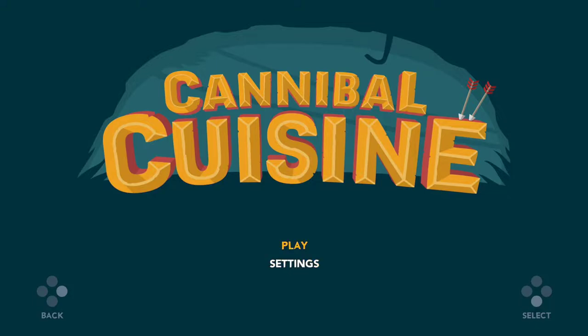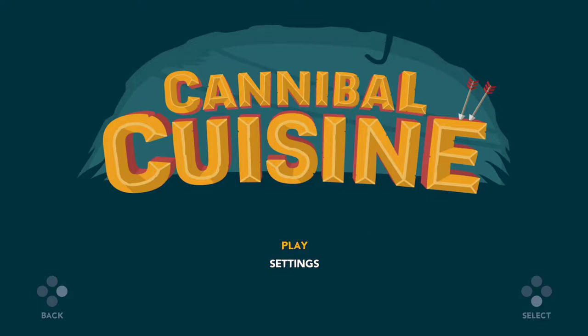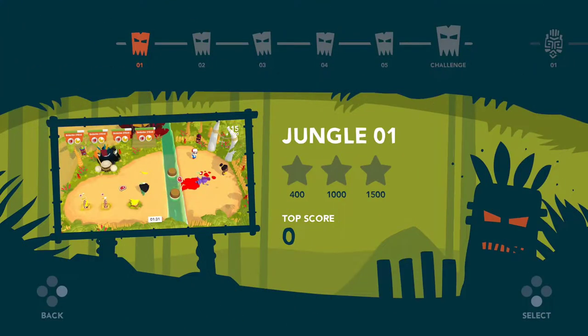We're going to check it out together from the very top. In the settings page there are a couple of different languages to choose from and also sound and music settings. While this game is multiplayer focused, you can play both local and online co-op and PvP modes. Today we're going to check out the single player modes, and another time I'm looking forward to trying the multiplayer online with friends.